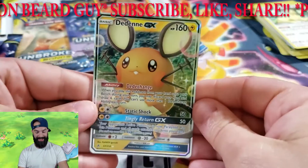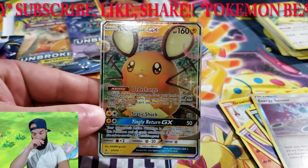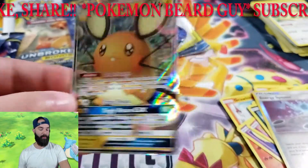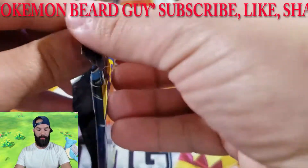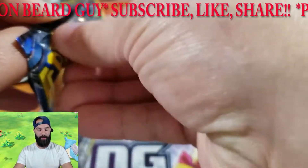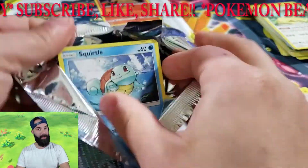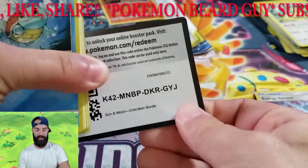Yes! A Dedenne GX card! Listen, if you want a GX card, you want to have a Dedenne — it is one of the best cards you can get in this set. Can't go wrong with the little guy. That's a great pull. We have pulled Dedenne before, but if it's a GX you want to pull, it's Charizard or Dedenne. Pack number six, here we go.